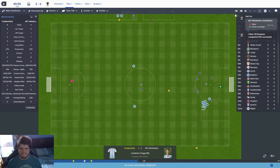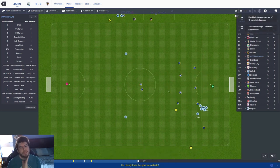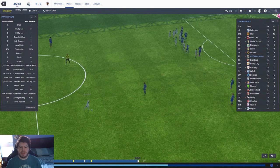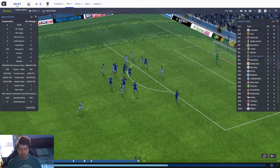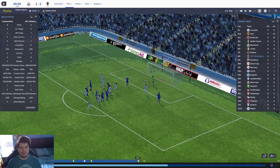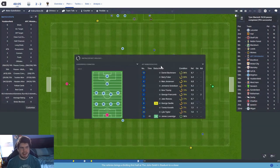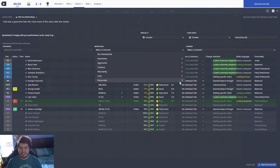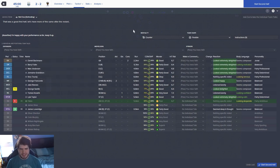Oh look, the goalkeeper didn't bother coming out again. There was a situation in one of the other games where Bachman - the ball was here, the player was here, and Bachman just waited for them to run all the way up to him rather than coming out to collect it. Humphries knocks it down, it's played through - he just look how close he gets, he could easily have come out and collected it. But it is Huddersfield two, Wimbledon two - really really disappointing.